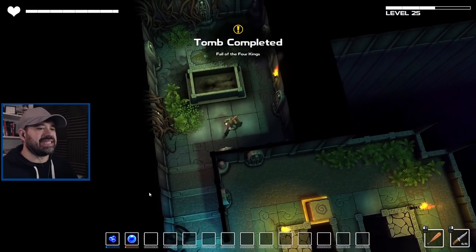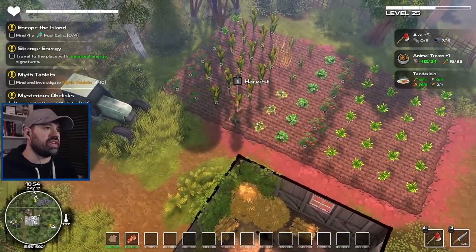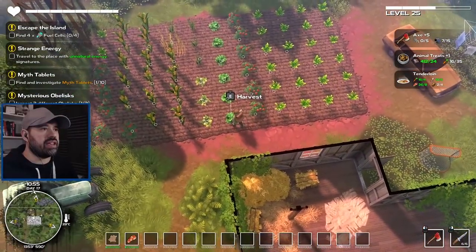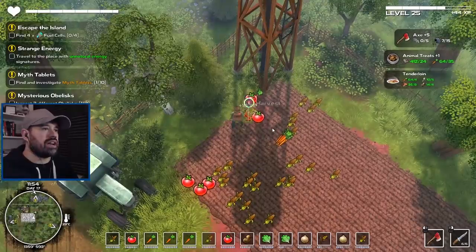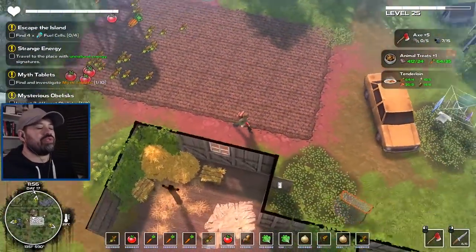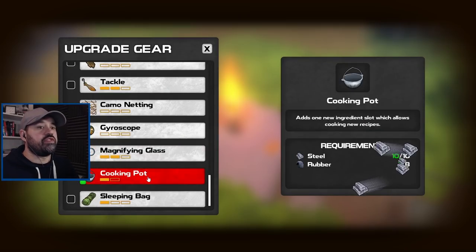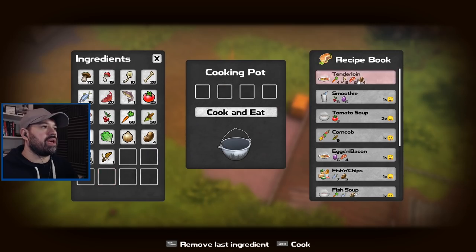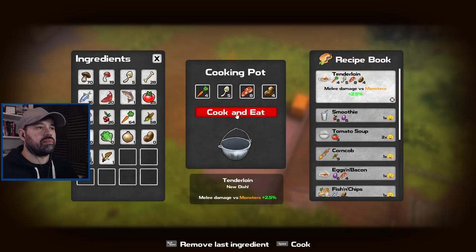Let's see if everything is grown. We can harvest all of this — we only had a few potatoes but they're here. We can't even fit it all on the hot bar, but we're going to replant everything again. Let's upgrade our cooking pot first so we can have four slots for the new recipe. Now we should be able to cook the tenderloin to give us the extra 2.5 percent damage.